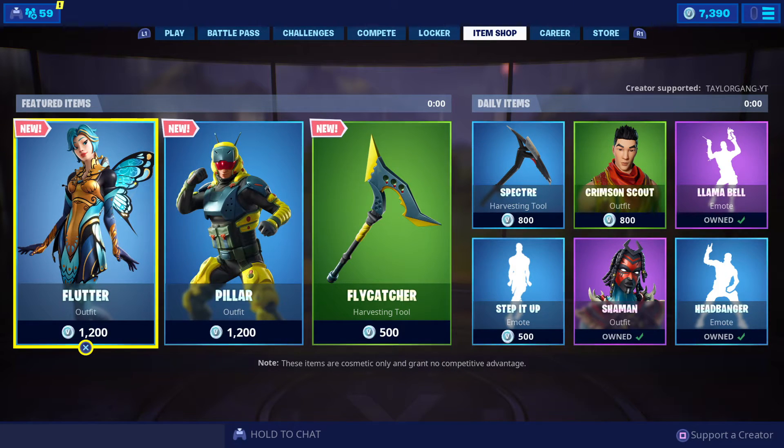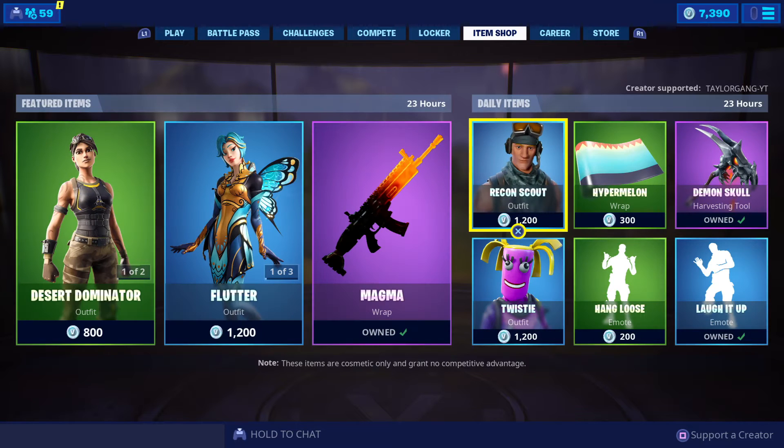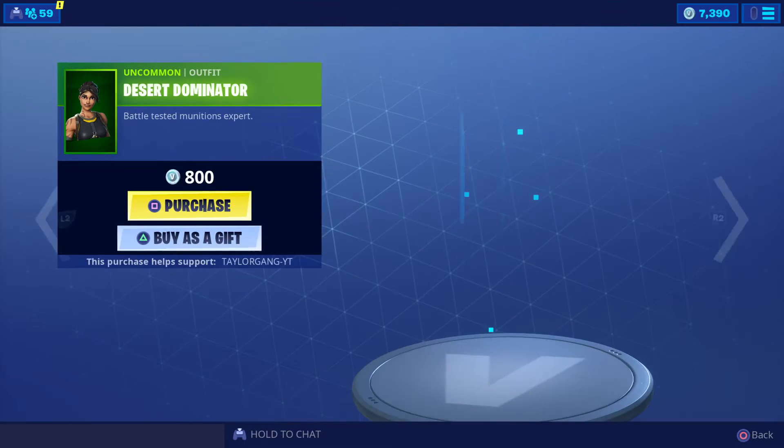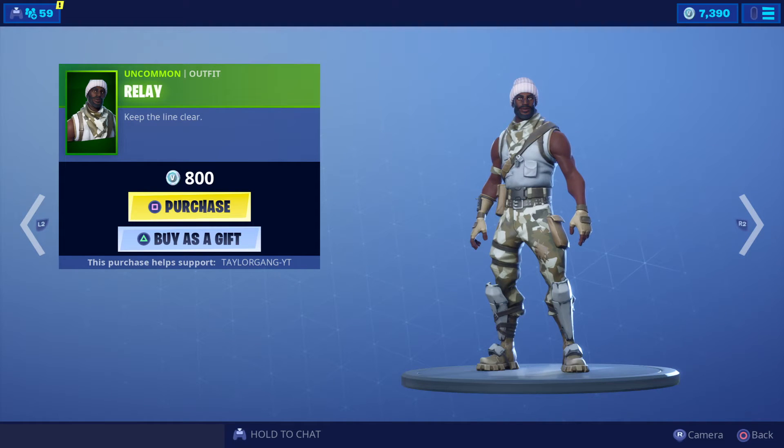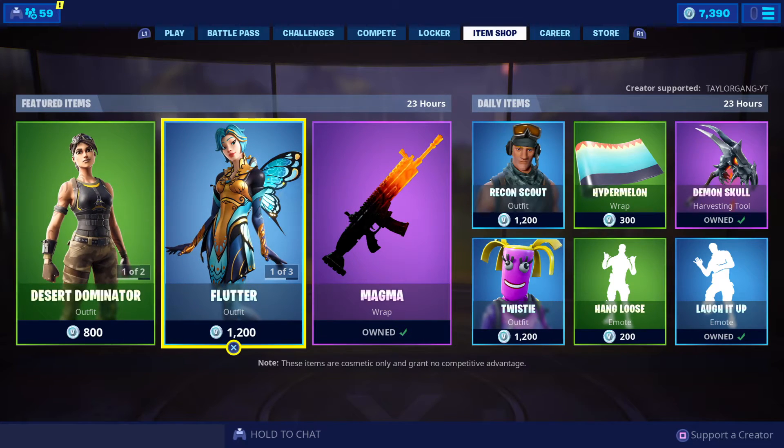Let's see what we get. Probably a new emote, wouldn't think a new skin. So there you go — the Desert Dominator returns today, 800 V-Bucks, very nice skin, very clean. Then the Relay, which is the male version of the Recon Expert — both very nice skins.